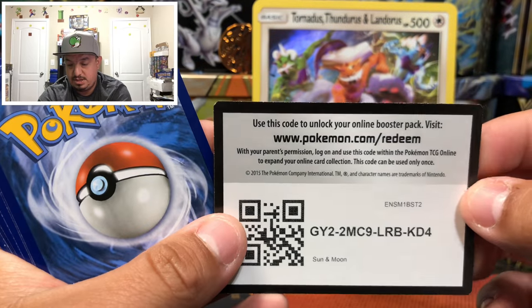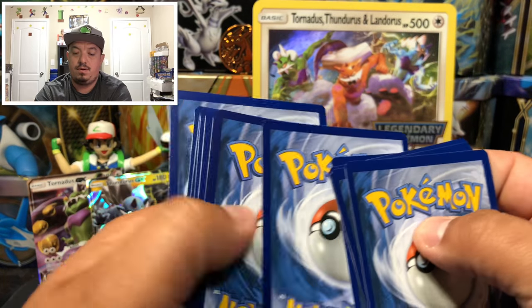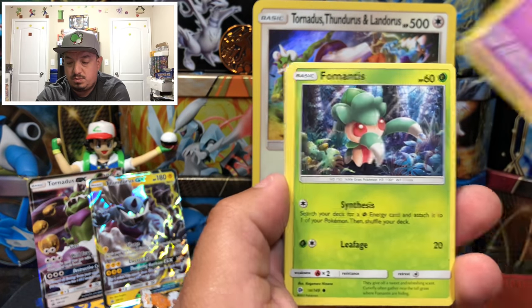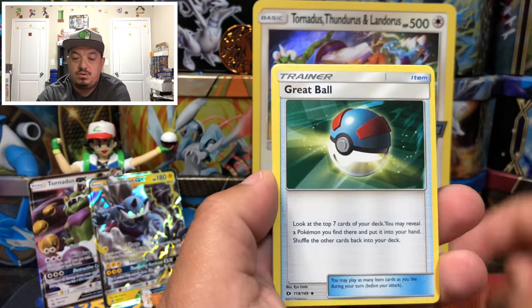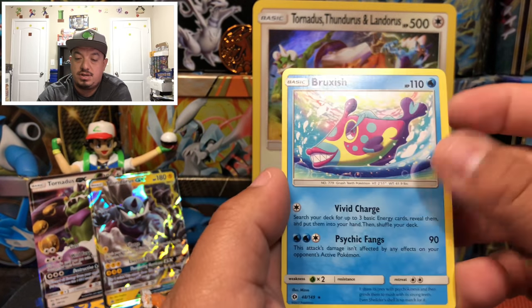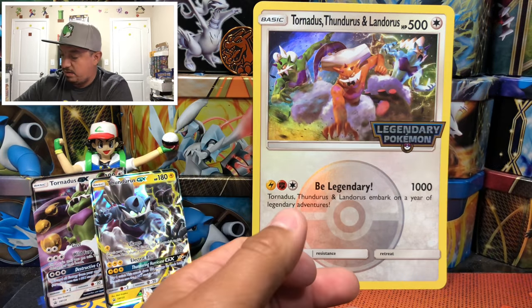Onto Sun and Moon. We have a Roggenrola, Smogull, Scyther, Togademaru, Boldore, Great Ball, Oranguru, Wishiwashi — that is the reverse holo — and a Bruxish, the rare non-holographic card.